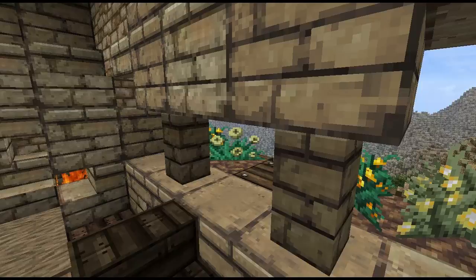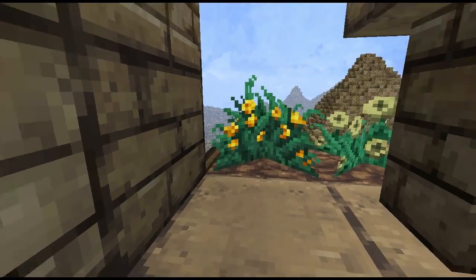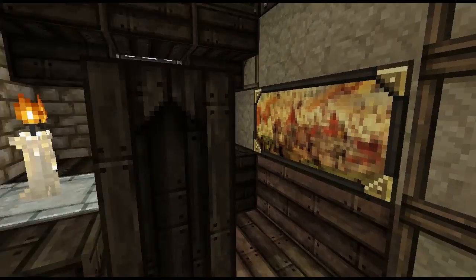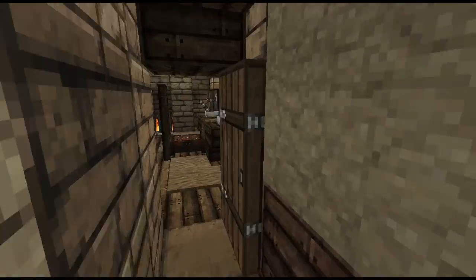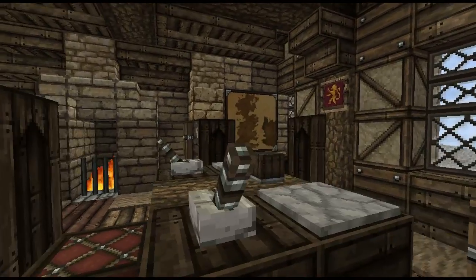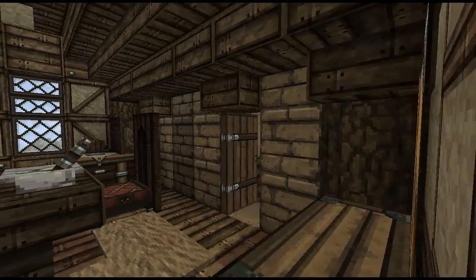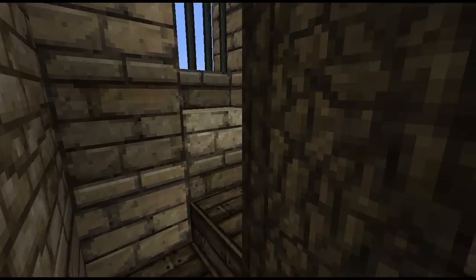I think we're in the main tower of the keep now. There's a nice little view out into the Westerlands mountains, looking across the Lydden lands. There's a nice little war planning room with a big map of Westeros and a hearth burning in the corner, a little armory, and a tactics room.